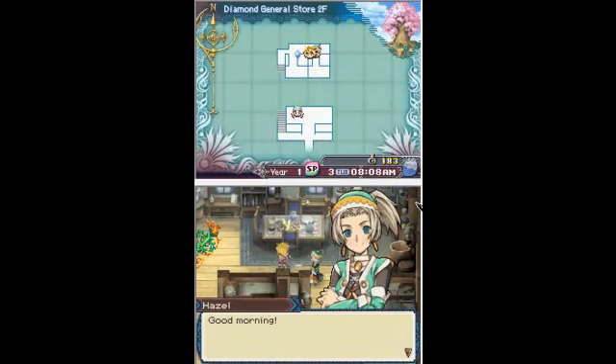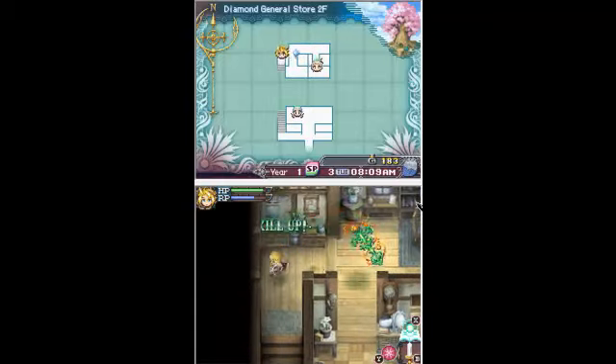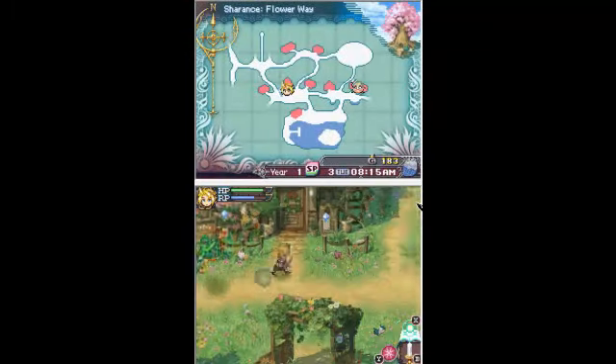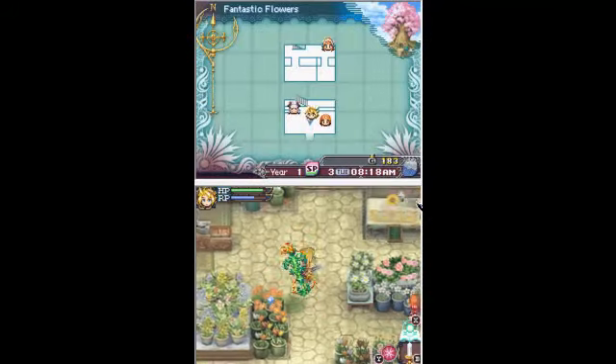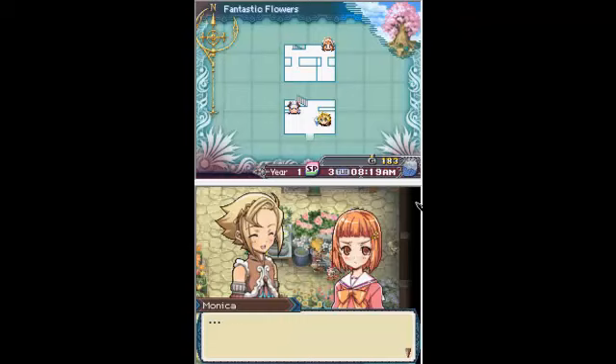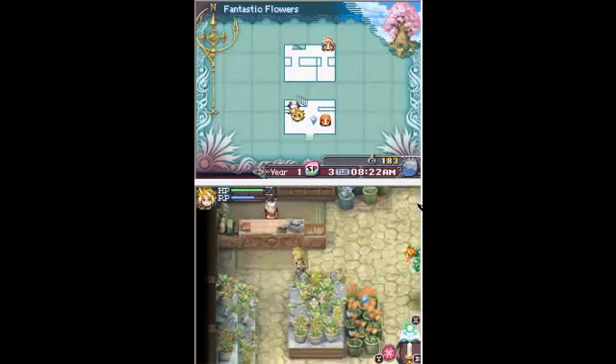We're going to talk about Hazel's favorite gifts. A good clerk should be cheerful and helpful - that's basic customer service. But Karina can barely manage to stay awake. She could hire another employee, but that would lose money. And I'll talk about Monica's favorites later.